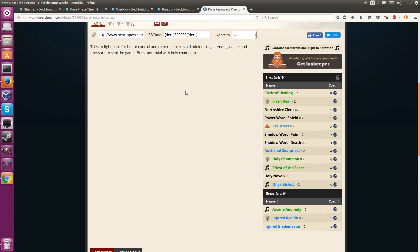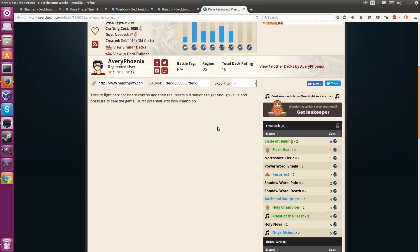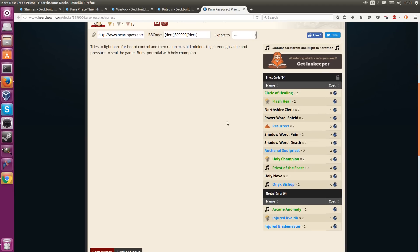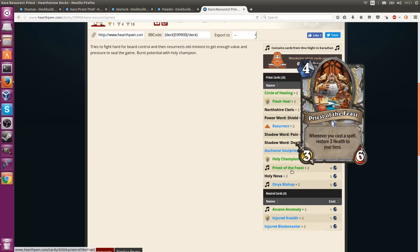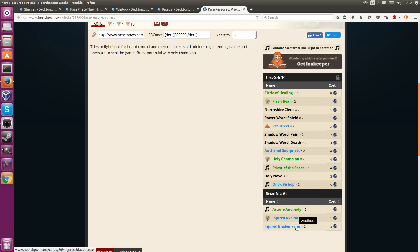The last deck is a Resurrect Priest — Karazhan Resurrect Priest. The idea here is that Priest just gets walked over whenever it tries to play overly greedy with double Entomb and stuff like that. So the plan is fighting for early board control, maintaining tempo from the early game, and not letting opponents overwhelm you. Then how you win the mid-game is with burst from Holy Champion, or by resurrecting some of your 4 and 5-drop minions for good value. Onyx Bishop gets you a 3/4, and maybe you get a Priest of the Feast or Holy Champion back — or maybe you resurrect an Injured Blademaster back at full health.